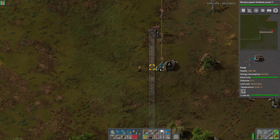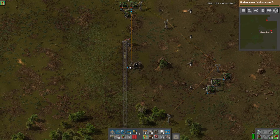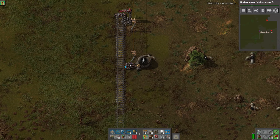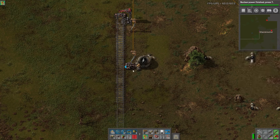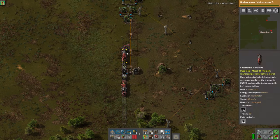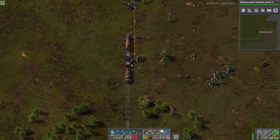These pumps pump at a ridiculous speed — I think it's 9,600 fluid per second that this pump can do. So going straight from a tank to a tanker wagon is really efficient, because 9,600 a second is way more than what a pipe can do. If you do tank, then pipe, then pump, it's not going to do as much because it's throttled by the pipe — like going through a garden hose into a fire hose. So we have this pump going directly because it can pump extremely quickly.